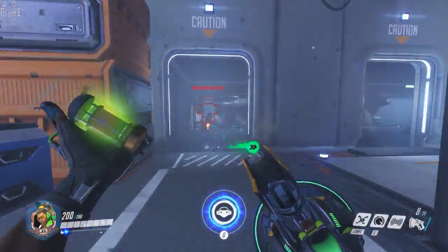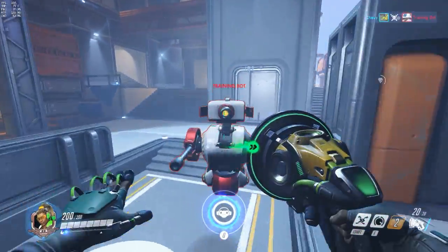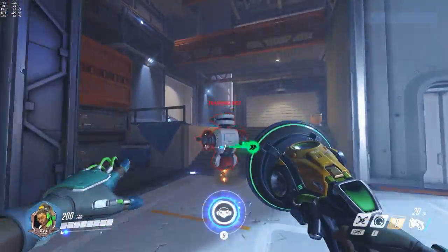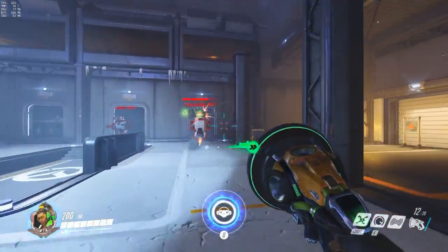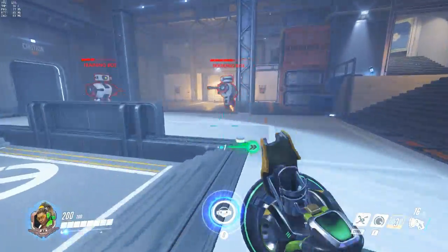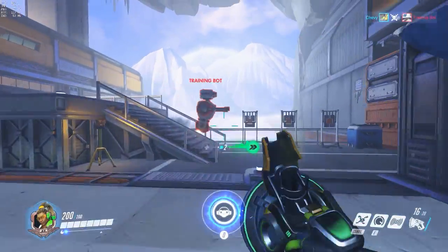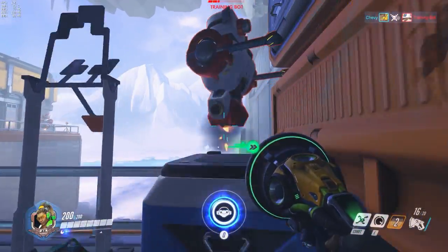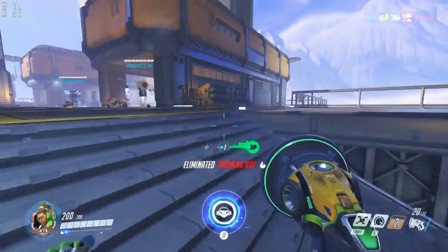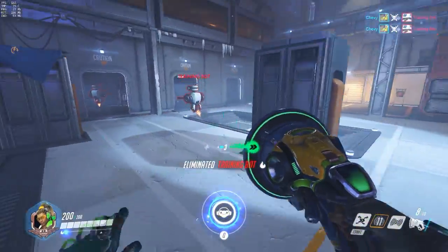His right click pushes people away. Watch — you push people away from you. It's really good when someone's on you like Winston or Roadhog. Let's say Roadhog hooks you — you can boom, save that for him. And it's especially good on the map so you can kick people off the edge. Look, he almost went off — okay here I'll get him off. See, it's really good to do that and it's really fun.